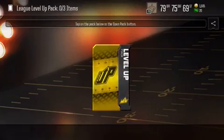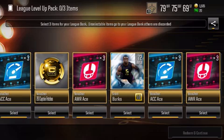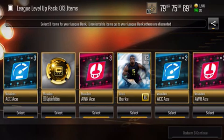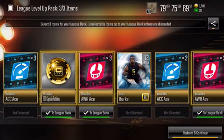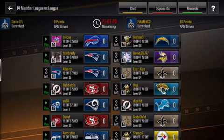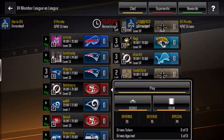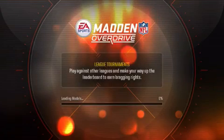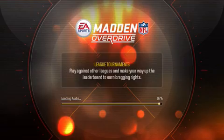We reach level 2 — we'll claim and continue. I'm looking for speed but don't see any, so I'm going to go with Awareness. I get 6 Awareness upgrades and a Captain Patches voucher, which maybe goes to my League Bank. I've got to do much better on this drive — it was partially my fault and partially my players not executing.